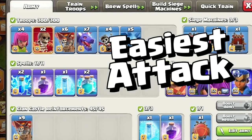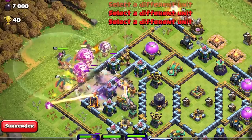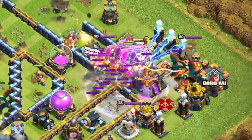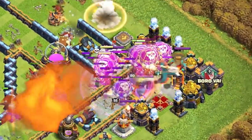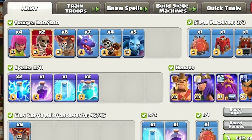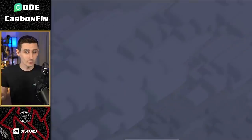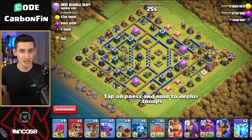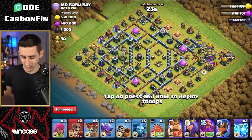Time to learn the easiest attack in Clash of Clans — sending the dragon and dragon riders with the blimp to clone over the town hall. Welcome back to the channel, my name is Carbon Fin. Today we're attacking with one of the easiest attack strategies at Town Hall 14: the Hydra, with dragons, dragon riders, and the clone spell. It's broken into three simple steps: drop the king on one side, the queen on the other, and the blimp with the dragons in between.